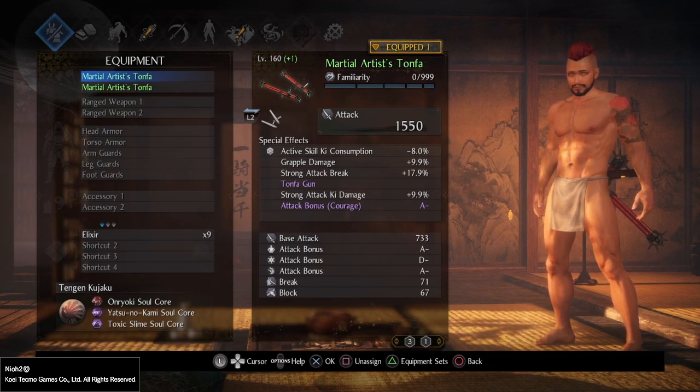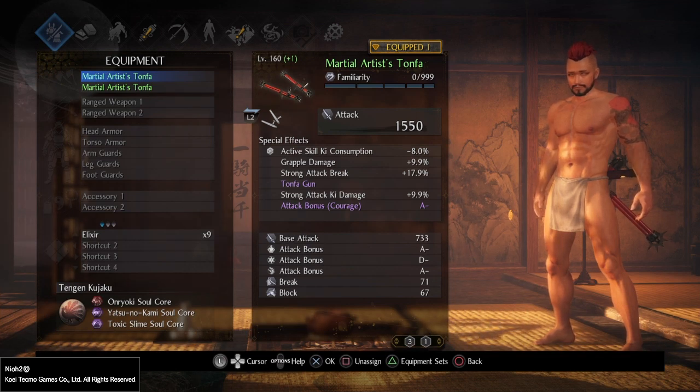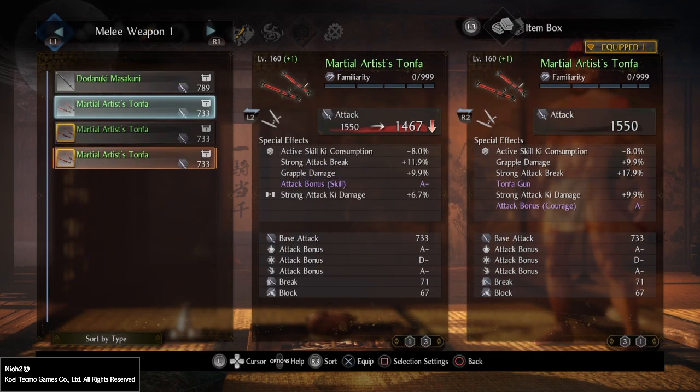So if you'll see here, I have two level 160 plus 1 Martial Artist's Tonfa. They both have pretty much identical stats, but the biggest difference being the attack bonus stat — the bottom has Dexterity, and the top has Courage. Both have an A- in Constitution and Courage, and a D- in Dexterity. I also have a third one here that has basically everything the same, except the attack bonus stat is an A- in Skill — and obviously Skill doesn't naturally roll on these as a scalable stat. I'll explain why that's interesting and important in just a minute.